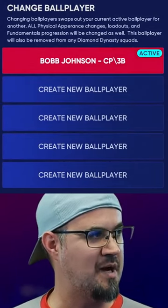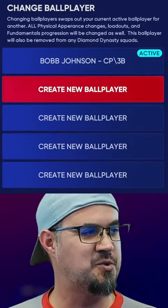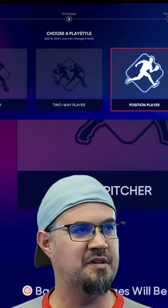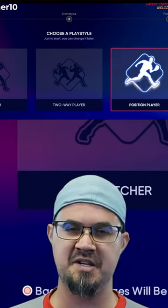We've got our Bob Johnson right here, and you just do Create New Ball Player. You select Let's Do It, and there you go — you get going on your journey for your next player.